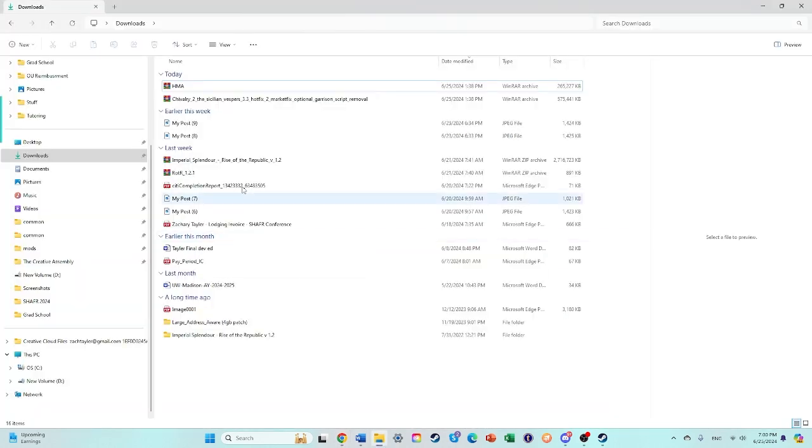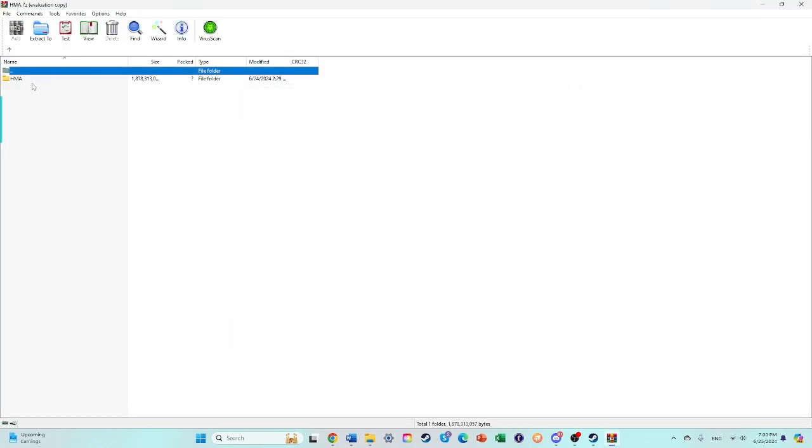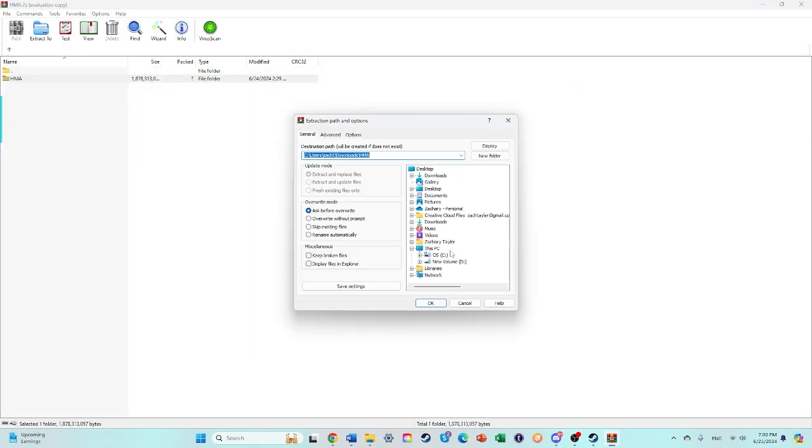Then you'll go to your folder, find HMA. You'll right-click, Extract to a Specified Folder, and you're going to put it into your Medieval 2 Mods folder.